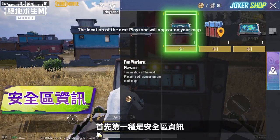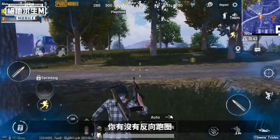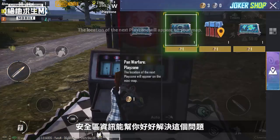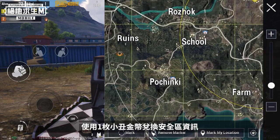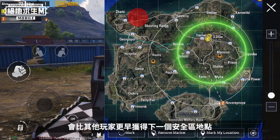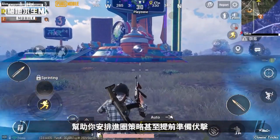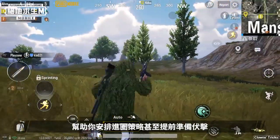First and foremost is the play zone information. Ever find yourself heading in the opposite direction of the play zone, or on a never-ending journey to the play zone? The play zone information is the perfect solution. Upon acquiring it with one clown gold coin, you will know the next play zone location before any other players, helping you plan ahead and even set up an ambush.